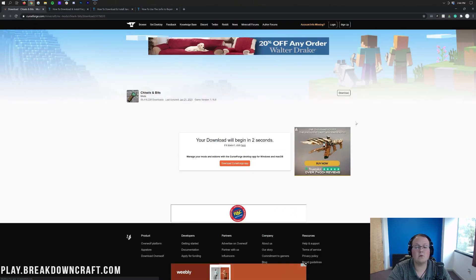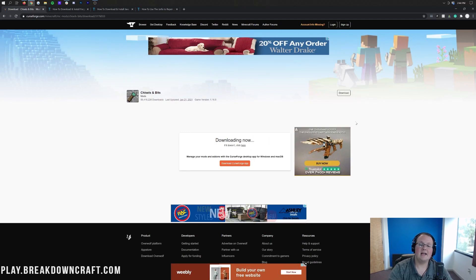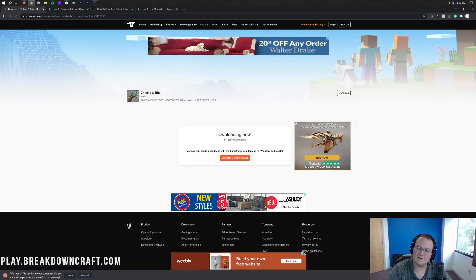After a few seconds the mod will begin downloading automatically. On Google Chrome you'll download in the bottom left. On Mozilla Firefox it will be in the center of your screen. It's 100% safe to keep — over 56 million people have downloaded Chisel and Bits. On Mozilla Firefox you can save it in the center of your screen.